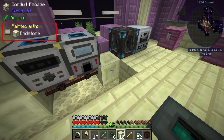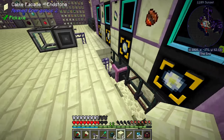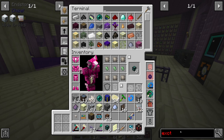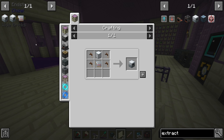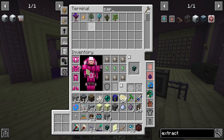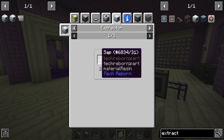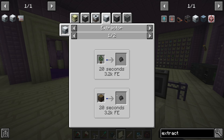As people in the Twitch chat pointed out, we can use an extractor — another machine from Tech Reborn — that will allow us to get more rubber from our sap. One sap equals one rubber in a furnace, but in the extractor one sap equals three rubber. On top of that we can also use wood in the extractor to get rubber if we need that option going forward.